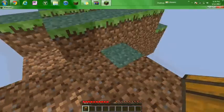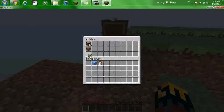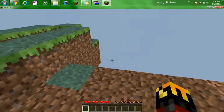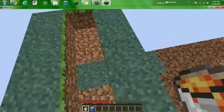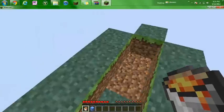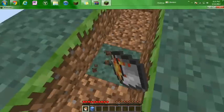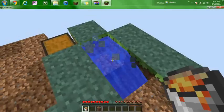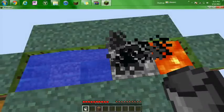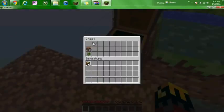Next thing you do is get cobblestone. Get rid of the chest and move it somewhere more safe. You need your lava and your ice. Set up the cobblestone generator: dig one block down, put your ice there, break the ice, and then put the lava there — and it creates cobblestone. You don't need the ice anymore after that.